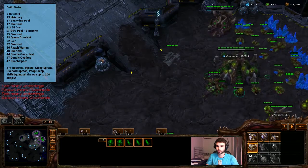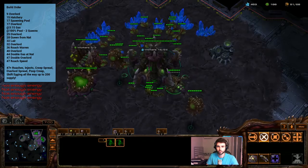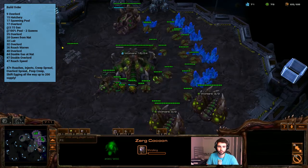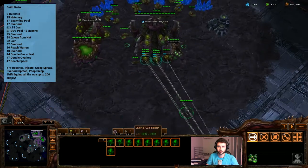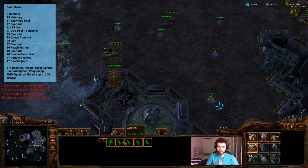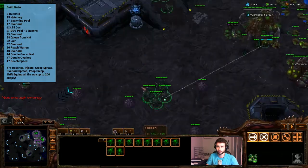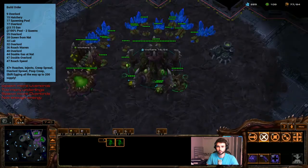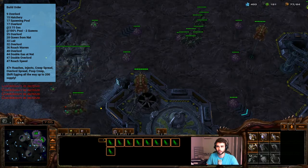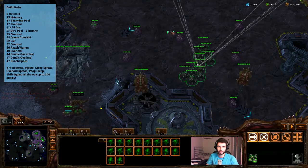Now we're just going to build roaches, making sure we're putting them in the hotkeys, spreading creep, and injecting as well. Getting close to the supply cap now, so build two more overlords — spread them somewhere. Make sure we're spreading the creep and she's popping more creep, and then make sure you're building more roaches. Make sure what you're doing is shift-egging the roaches into the control group so you can get back to them nice and easy. We've got two more overlords coming now so we can get another bunch of roaches. The goal right now is just to keep building roaches, keep spreading creep, and keep injecting. Spread those overlords to good locations on the map — dead space is always a good location.